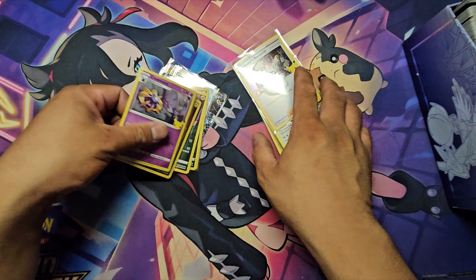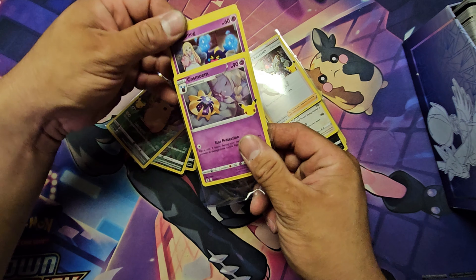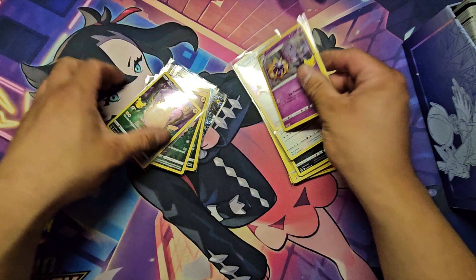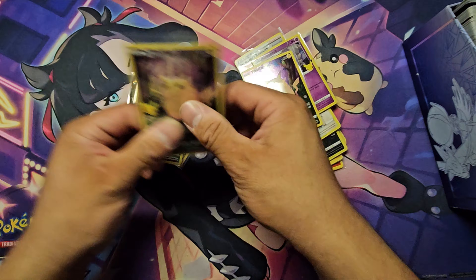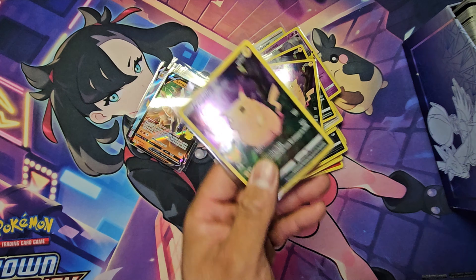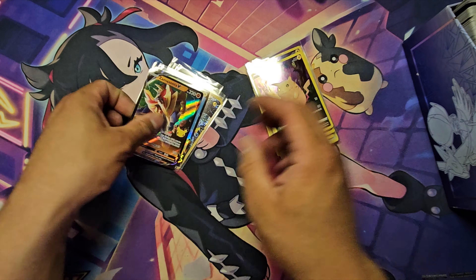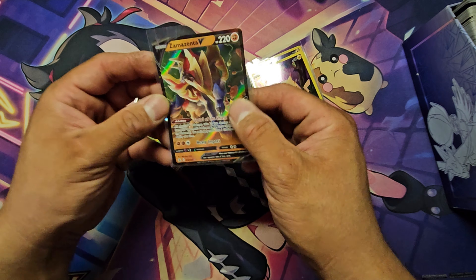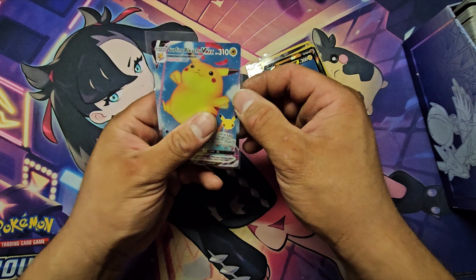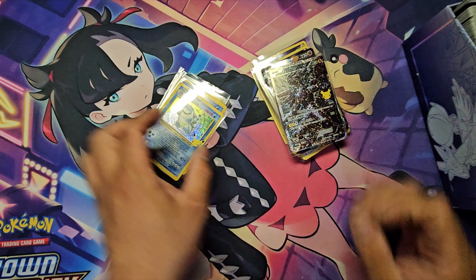We got Professor's Research — there's only two in there. Only two Professor's Research and Impostor Professor Oak. Wow, good stuff. Then we got Cosmog and Cosmoem. We got Snivy. Lots of Pikachu — wow, I guess this is common? It says rare on there, interesting. That's a lot of Pikachu. We got a Zamazenta V, a Surfing Pikachu, a Sleeping Pikachu.